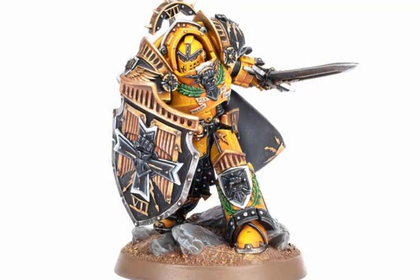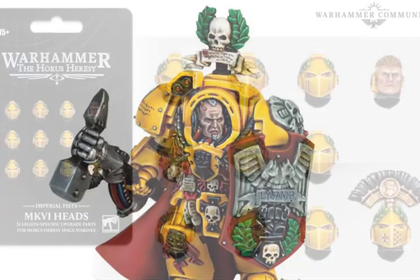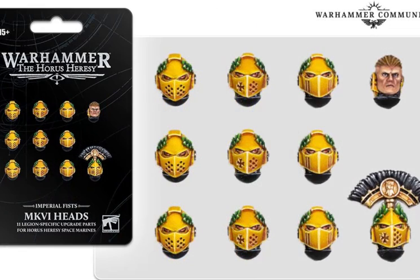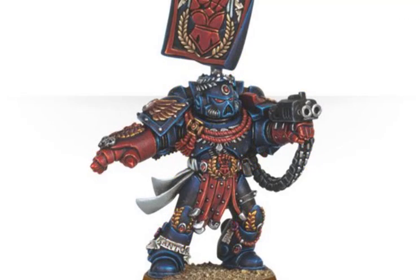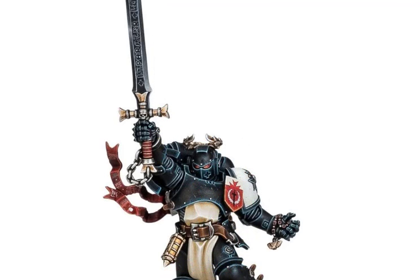Perhaps the best examples of laurels can be found throughout the Imperial Fists and their successor chapters. The new Horus Heresy accessory kit for the Imperial Fists was recently promoted, and there you can see some great examples of laurels being used on Space Marine helmets. You'll also see prominent examples on Pedro Cantor of the Crimson Fists, and some striking examples especially on the Black Templars' Emperor's Champion models, with many different iterations over the years.